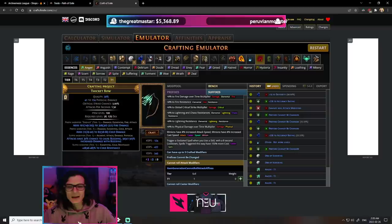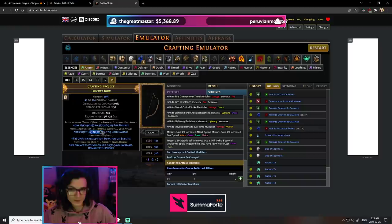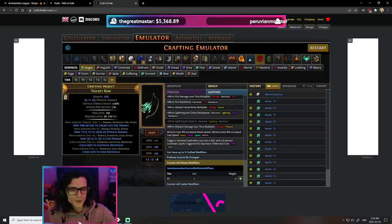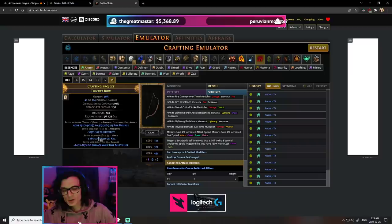We're going to spam essences, and essentially what we're looking for is any of the other elemental damage that we don't have. In our case, we're spamming for fire, so we're looking for cold or lightning flat damage, and we're looking for tier 1 and only tier 1. Anything that is not tier 1 we are not going to be keeping, and our odds of actually rolling a tier 1 modifier from the essence is something like 1 in 200. Getting the third tier 1 is where things get really nasty.